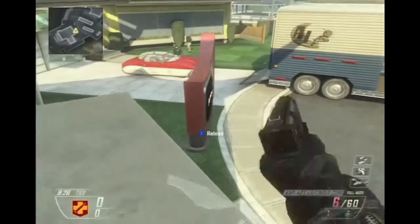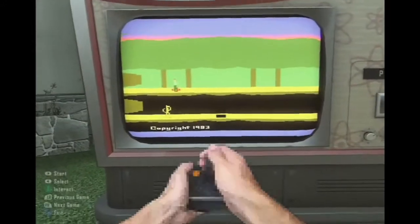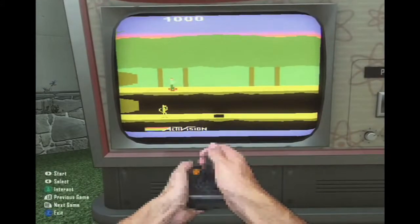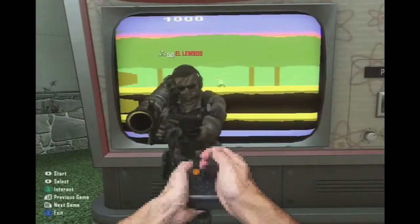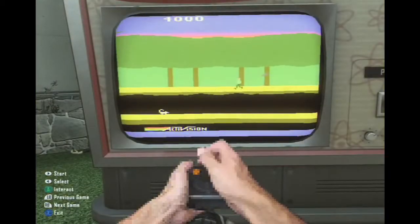Hey guys, this is me again, and we have just about gotten all the heads off the mannequins. Now it says hold X to play, and the Activision TV will turn blank and say Activision. You can see Lubob here — some good effects.